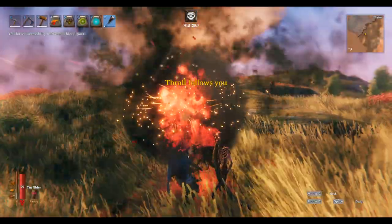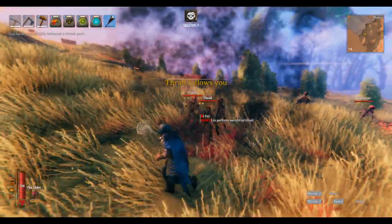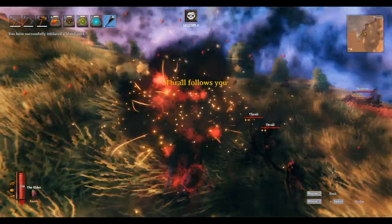To summon a skeleton, you need to equip the staff, block, and then press Z. Some of your health will be consumed, and a minion will appear.